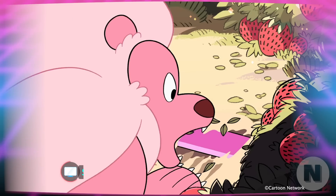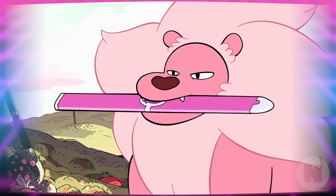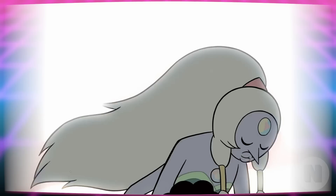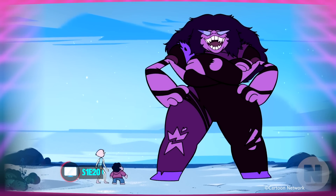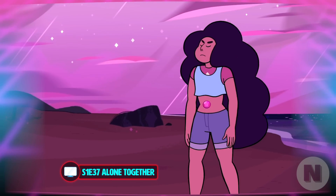Lion will also retrieve Rose's scabbard from Strawberry Battlefield for Steven. Lion's like the Oprah of Rose's related stuff — you get Rose's stuff, everybody gets Rose's stuff! During this first season, we see some awesome giant woman fusions. These super geodes can meld together to heighten their powers. Pearl and Amethyst form Opal, Garnet and Amethyst form Sugalite, and Steven and his best gal pal Connie come together to form Stevonnie.